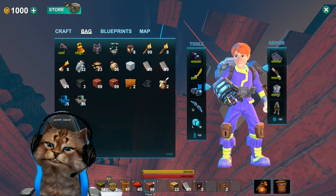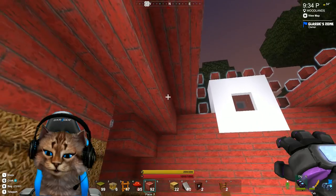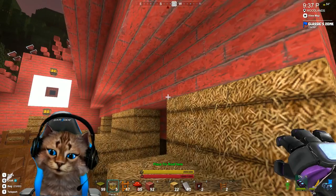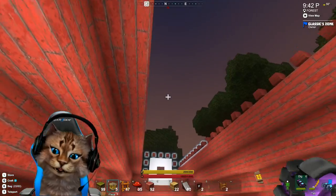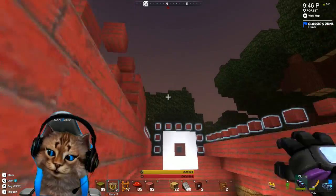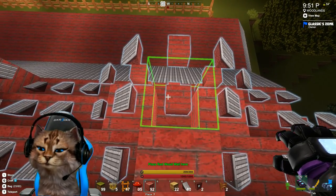Oh, out of blocks — there. All right, let's get our lamps in. That'll brighten it up here. Do we get this lamp in too? Oh yeah, we got that in. All right, I'm gonna go ahead and jump — jump jump — maybe. Oh, there we go. And we'll finish off these windows.